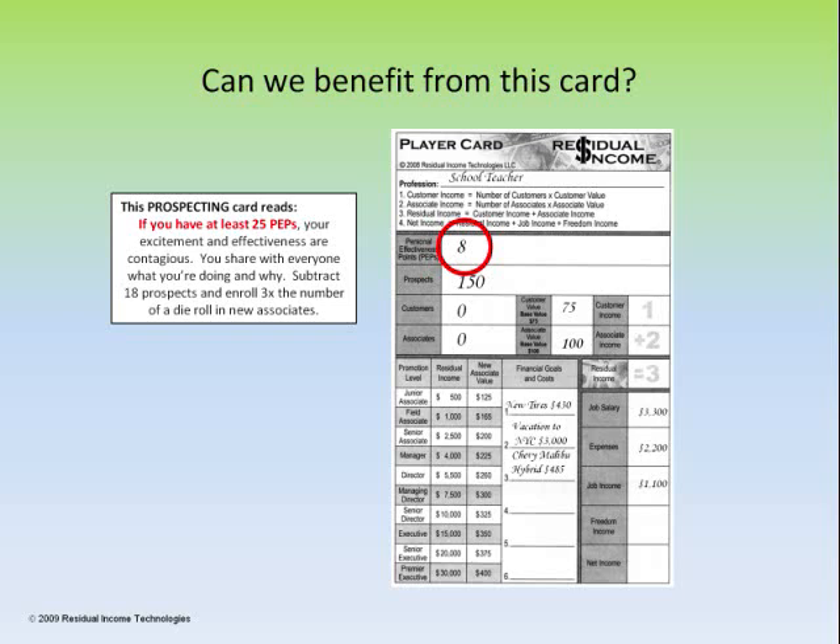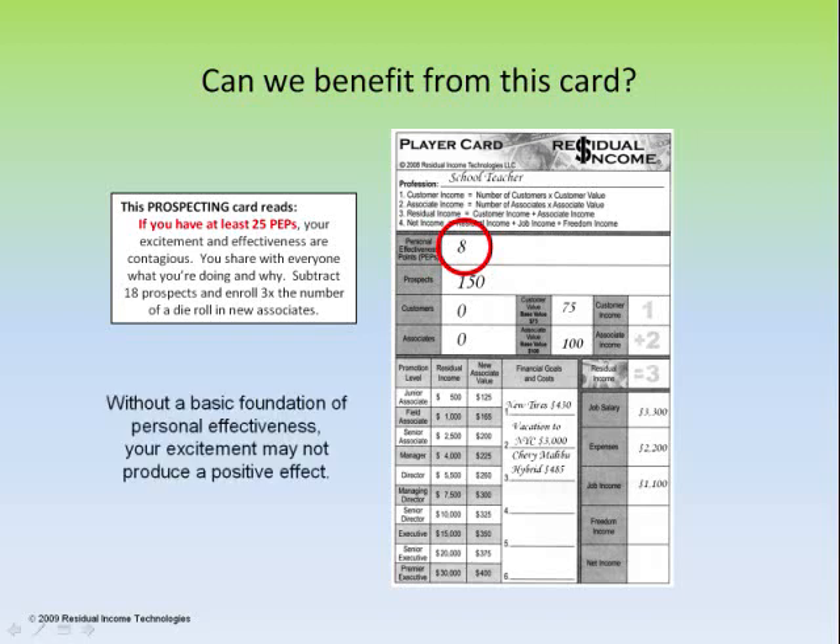First we need to come to our player card and see if we can even do this prospecting card. It says if you have at least 25 peps. In my example here, I'm a school teacher with 8 peps — I don't have 25 peps. So it really doesn't matter how much excitement I have; I don't have the basic effectiveness to make this card work. We just put that card on the bottom of the pile and move on to the next player.